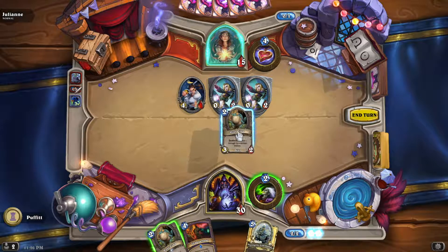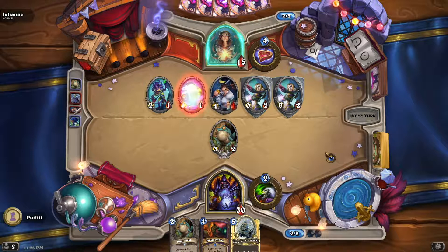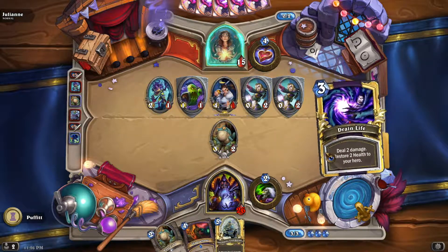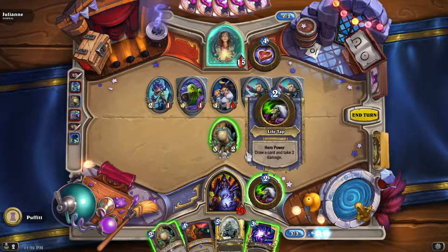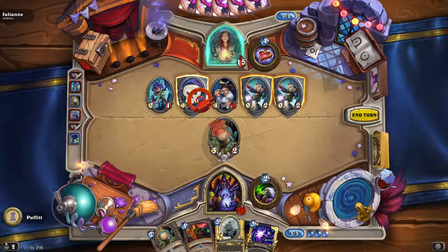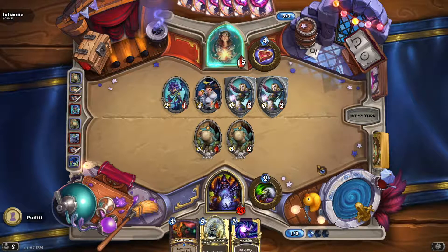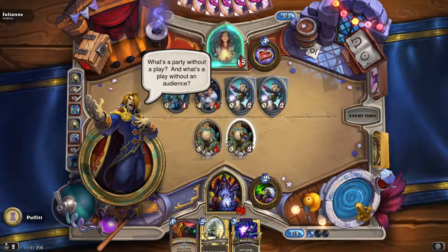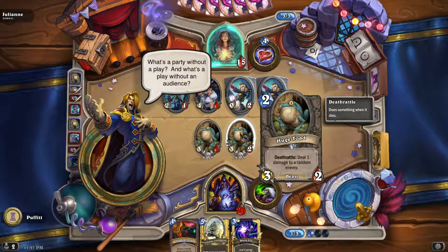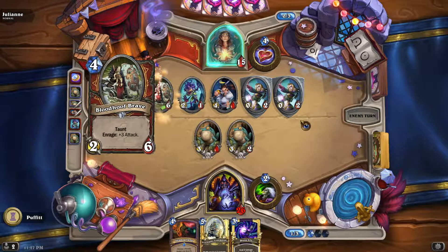That's fine, we can deal with that. I'm going to save Drain Life for now. She usually drops some taunts, so I'll use the toads on the taunts and then I might kill — clear one of them for Shadow Flame. There we go.